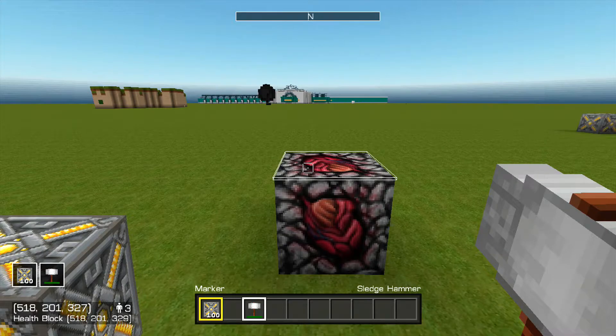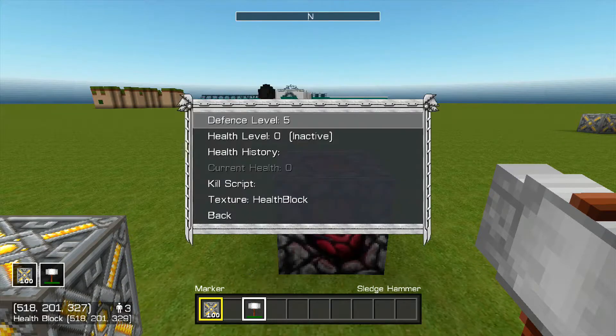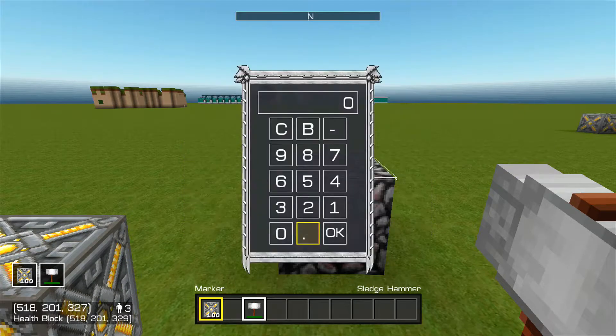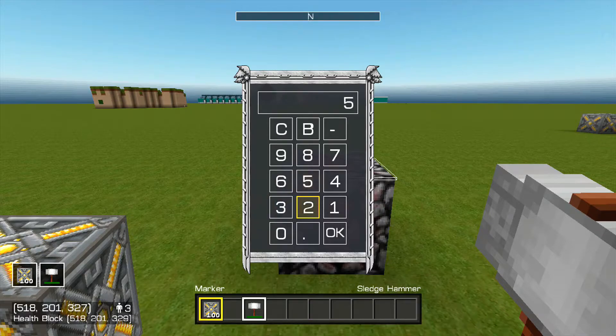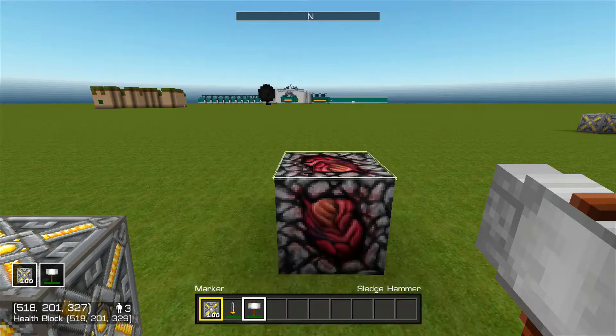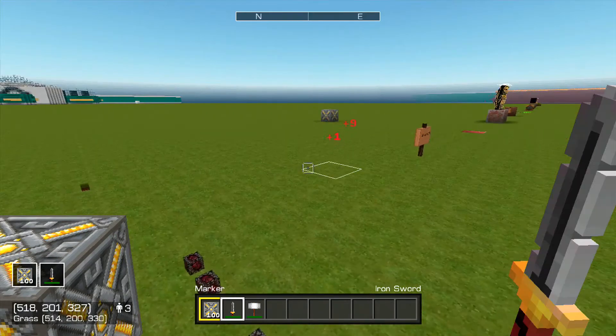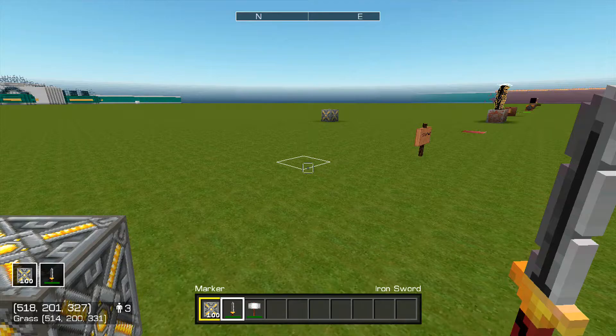First thing on the list, we got the new health block. You can add a defense health and a health level — I'll just give it a 5. Then we'll get a sword and start whacking at it, and what it does is it disappears once you kill it. So it's a block that has health.